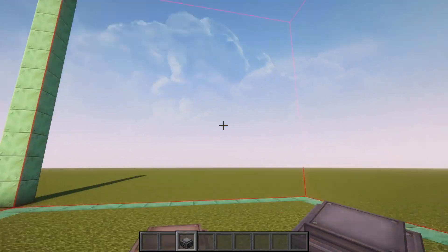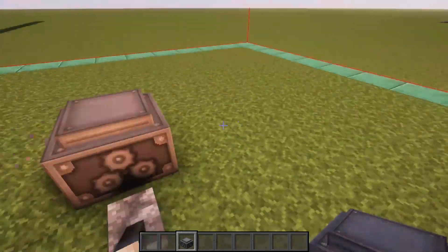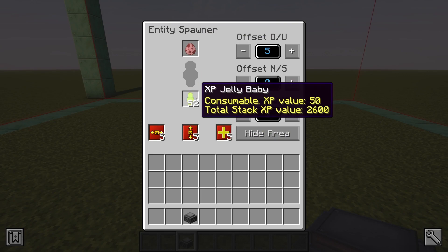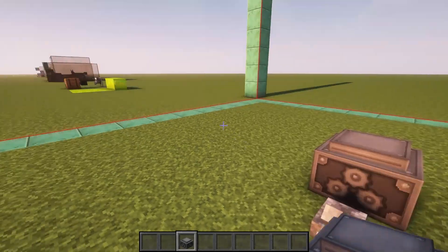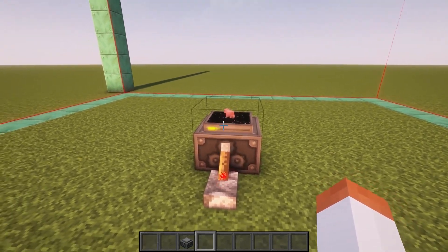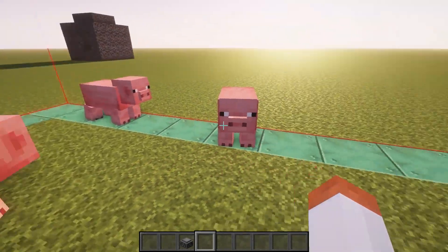Generally you don't need that big of an area, but you can. In order to spawn mobs this thing needs a spawn egg of the mob you want to spawn. It consumes XP babies to spawn mobs — one baby per mob. Spawning speed can be increased using the speed XP upgrade. It also needs a redstone signal to operate, so if you flick the lever you will see the animation on top of the block and mobs start spawning.